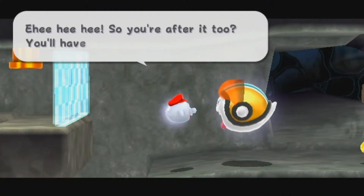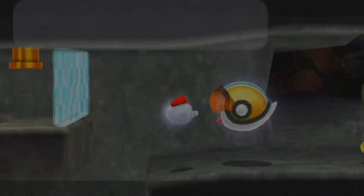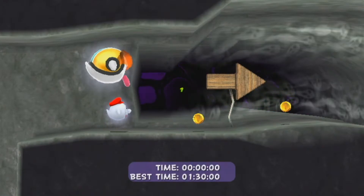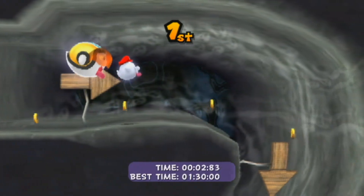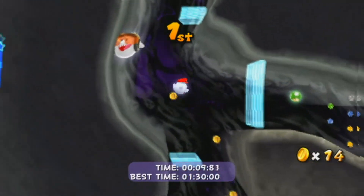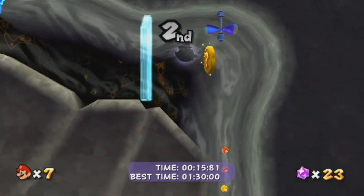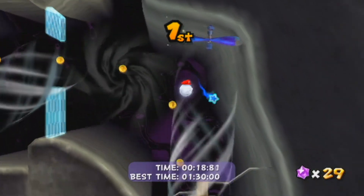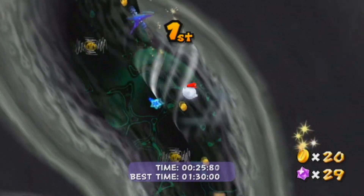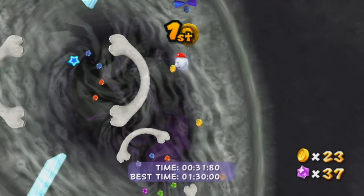So as a quick refresher, we can shake the Wii Remote to pass through these blue surfaces right here — that's going to be very important when it comes to winning the race. When you're ready, talk to this guy right here. 'Hee hee hee, so you're after it too. You'll have to race me for it!' Beating him is very simple. He does move pretty quickly, but so long as you take the secret path — which is just a path he doesn't take — right over here, shake the Wii Remote to pass through this surface, grab some Starbits along the way.